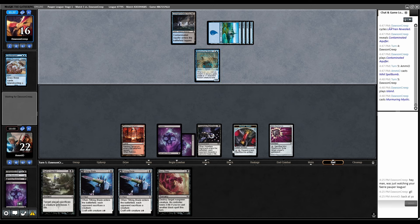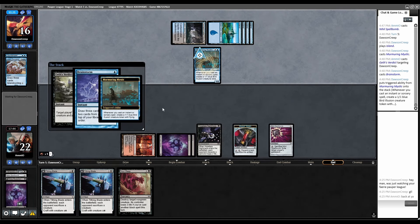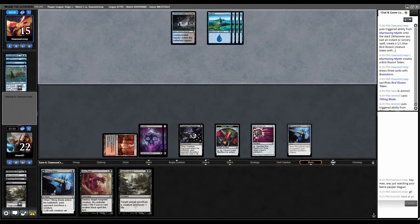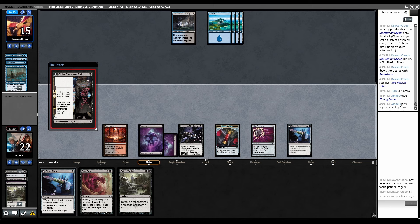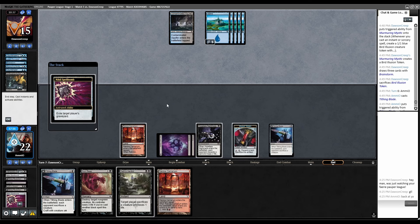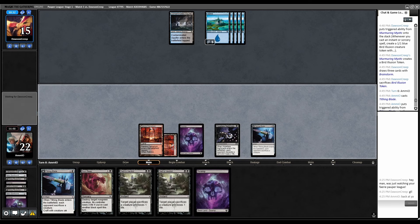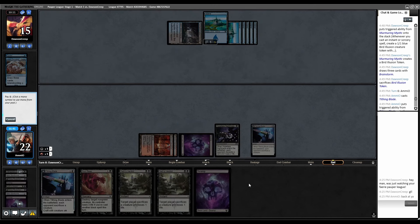Nihil Spellbomb — play that. I have so many Edicts that I don't actually need to keep their graveyard clear for the time being. Murmuring Mystic — that definitely is Edict protection. If they make a bird they lose it, then I just untap Tithing Blade and it dies anyway. Guest Verdict. Brainstorm — make a bird. We drew another Edict. Tithing Blade. Spell count in the graveyard is three. Not playing anything on their side. I do need another land because of Tithing, so there's a reason to have a fifth land. Reckoner Raid. Counterspell. Suffocating Fumes cycle.